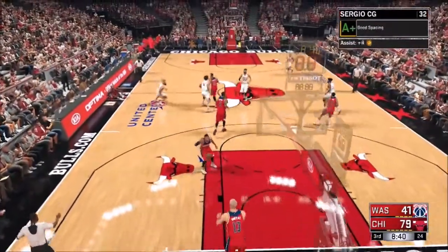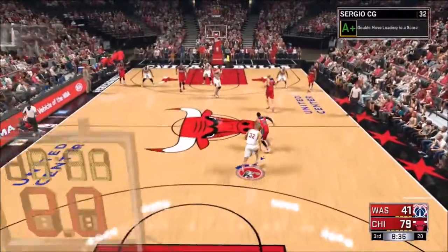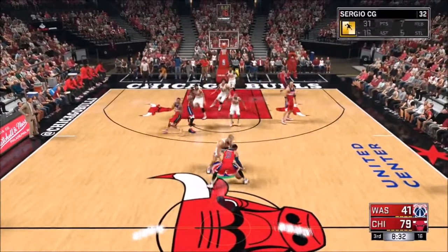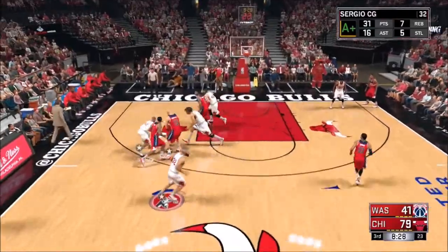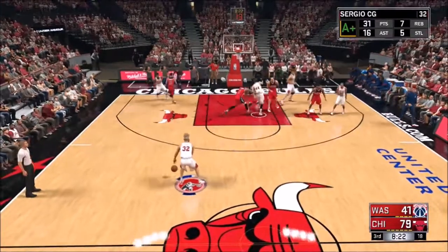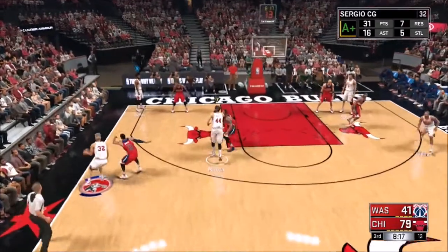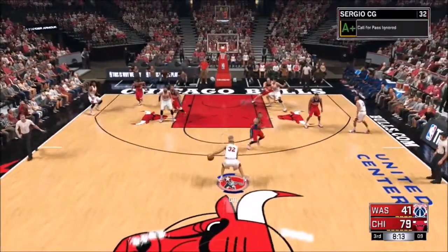This basically works with every single archetype — you just got to get things that include your badges. With Playmaker it's ankle breaking, doing lots of assists, screen pick and rolls, that's all you got to do. Without any archetype you've got to use their badges to get a grand badge, but it just takes a lot of time. You just got to set a pick and get lots of assists, that's basically it.